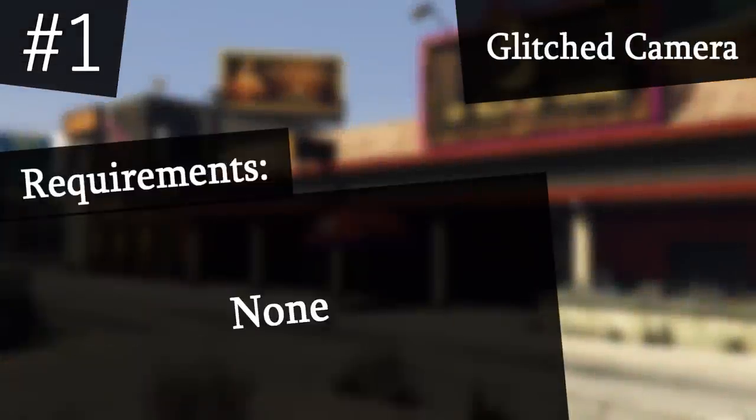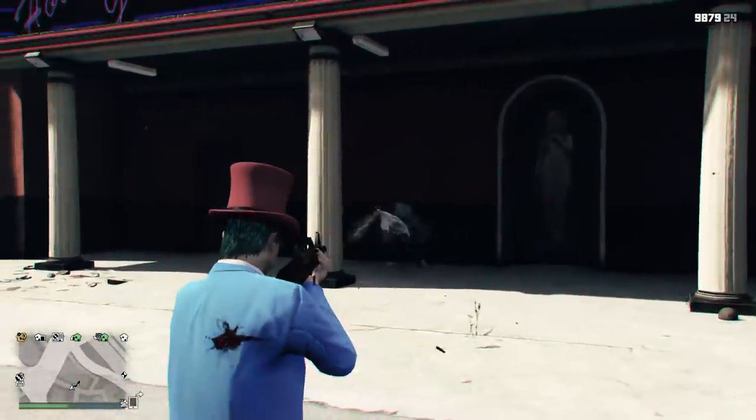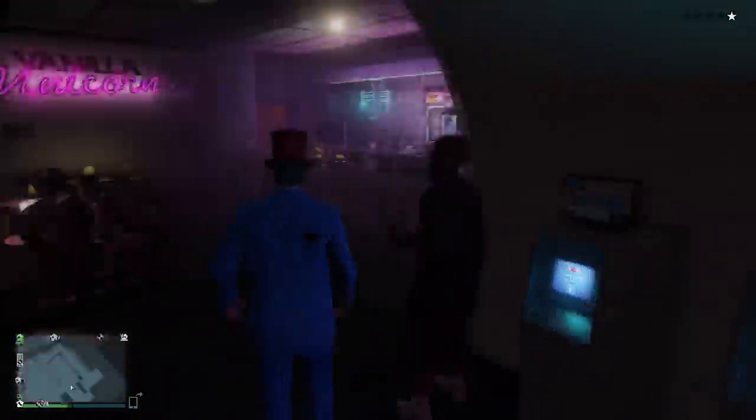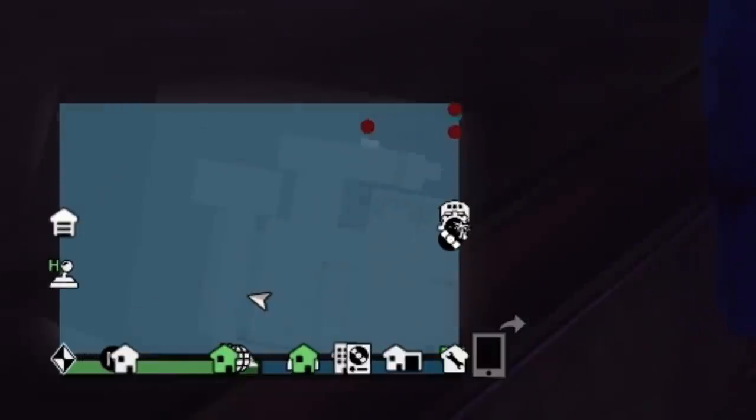This first glitch will completely glitch out your camera. To do this glitch, come to the strip club and get yourself a wanted level. Once you start seeing police coming towards you, go inside the strip club and go up to the bar. You will need to order a drink as soon as a police officer enters the strip club.